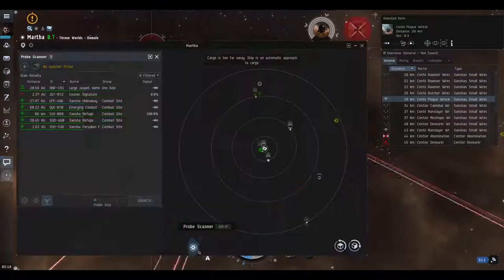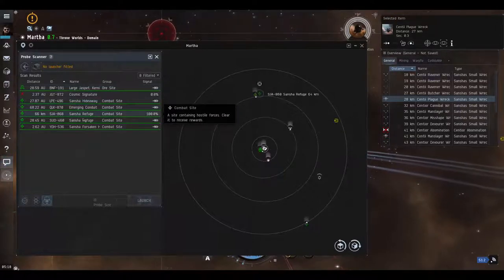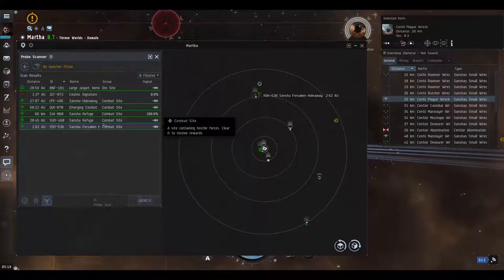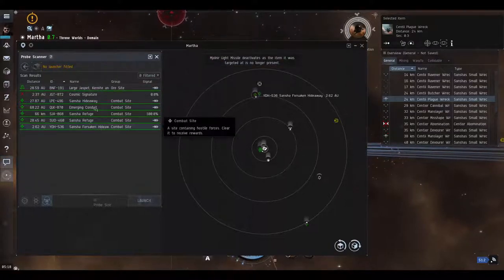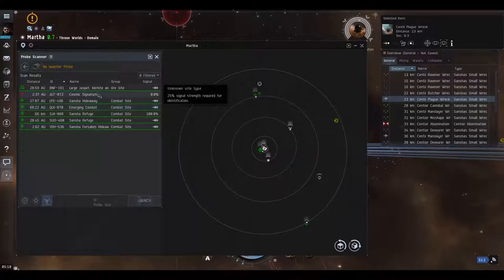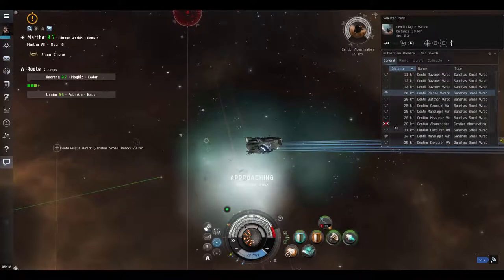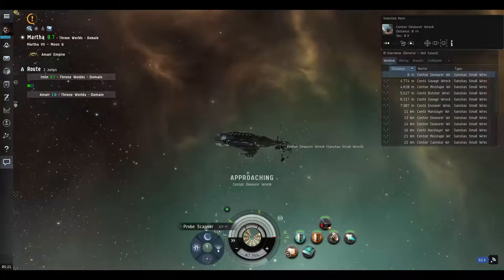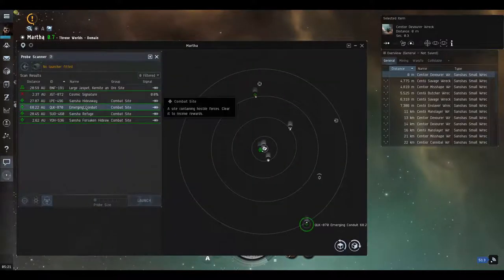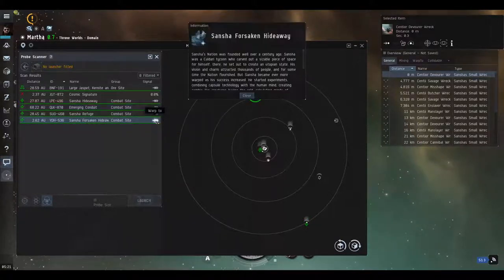You can run the level one missions, but you have to watch which ones you do. The sashes hideaway seemed fine, the refuge seemed fine. The forsaken hub - we're not sure, maybe that one requires a cruiser. The sashes forsaken hideaway and emerging conduit - if we go to the emerging conduit our shields start dropping. We know if we go to the emerging conduit our ship just about gets destroyed, that's why we had to repair it.